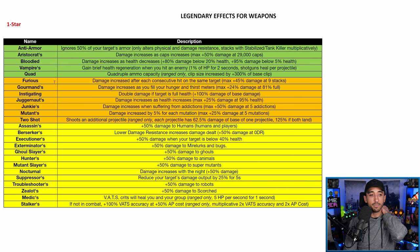Moving on to tier two — Furious: damage increases after each consecutive hit on the same target, max plus 45% damage at nine stacks. Once you get nine shots on an enemy you get plus 45% damage, but you can only focus on that enemy. High rate-of-fire weapons are fairly good with Furious because you build that stack quickly — it's only nine shots. Low rate-of-fire weapons not so much. Furious isn't as good as it used to be, but still second tier, and it does change your play style to focus on one enemy at a time.